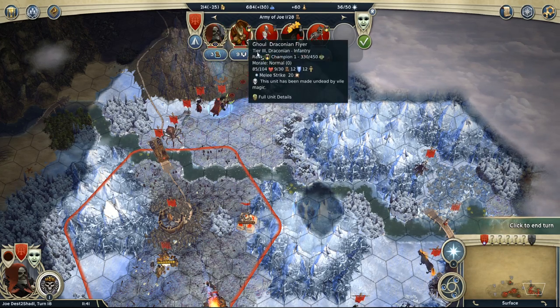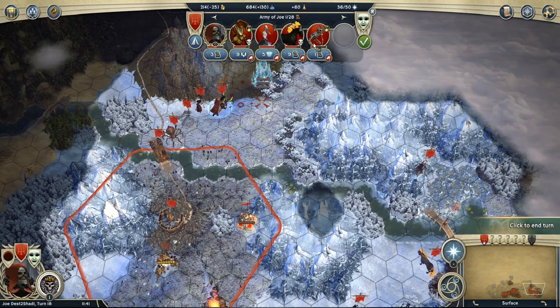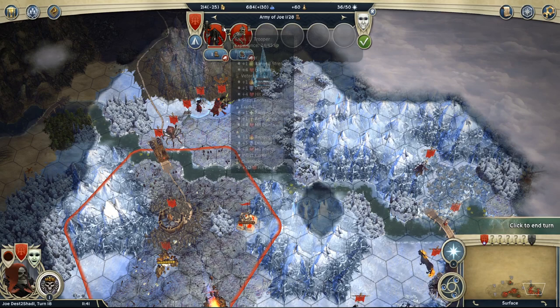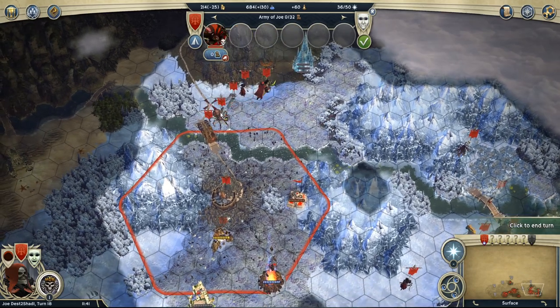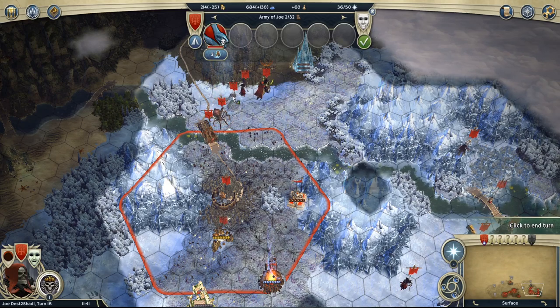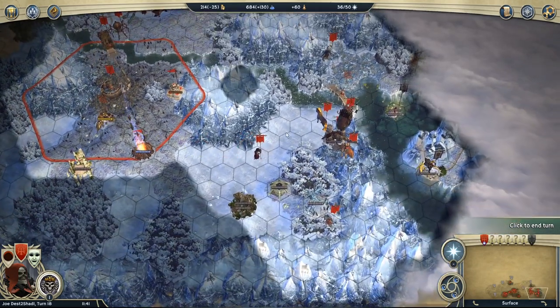This guy is doing a lot of good work at champion level. This one is also champion, though I have to be careful about him dying if he doesn't have the reanimator in the stack supporting them. I was able to ghoul this vampire spider queen, which is great. This guy evolved, which is good. I took the city a while back.